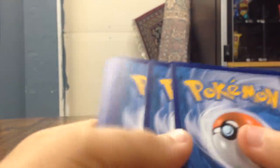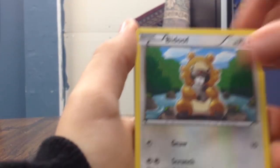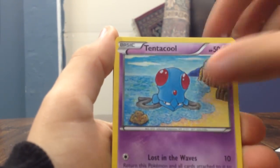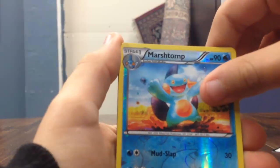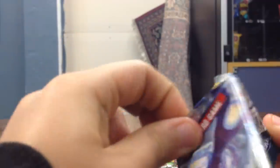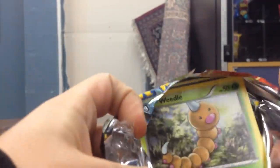It'd be cool to get a cool-looking Mega, because Megas are cool. So we got a Steel Energy, a Whizcash, a Dive Ball, real good, Tangela, a Bidoof, Clam Pearl, Meditite, a Tendacruel, a Marsh Top, and a Mika Gardevoir. Alright, that's really cool, I like that, because the full art Megas look awesome.